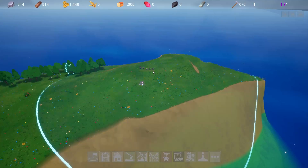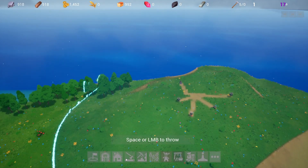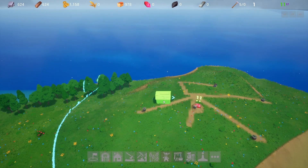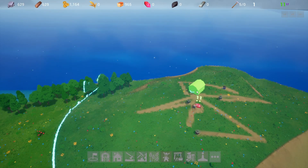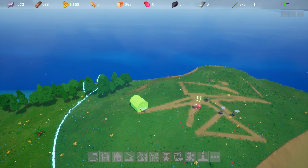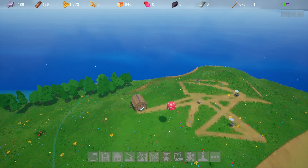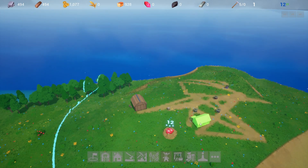So I guess that looks good — a barn. Left mouse button to throw the die, I like the animation. 11 — not something great, but okay. Q and E to rotate, let's put it over here. Now a house, let's go ahead and throw that. 12 — so-so. Somebody's not getting the best house.